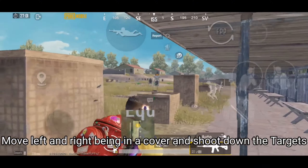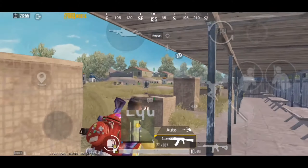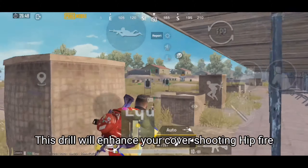Move left and right while in cover and shoot down the targets. This drill will enhance your cover shooting and hip-fire.